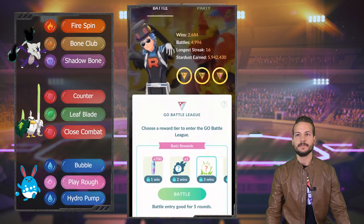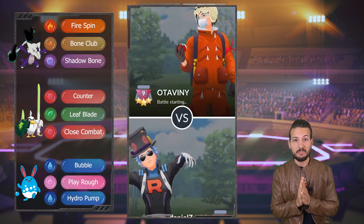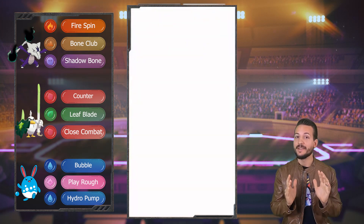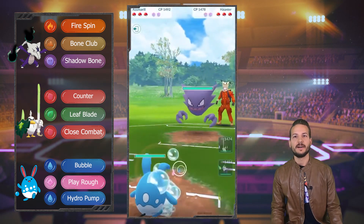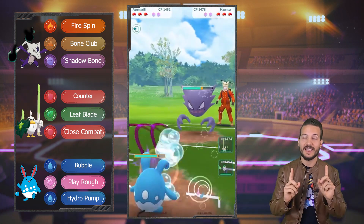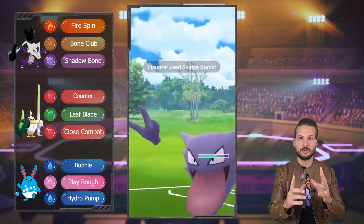All right, so Sirfetch'd — Sirfetch'd is actually pretty sweet in Great League. It's super glassy, but it is fun, and I love fun. So this is not a great lead right off the bat. We don't have Ice Beam, so we're gonna take longer to get to the Play Rough. We're gonna have to shield a Sludge Bomb. And I think this is a Sludge Bomb, so I'm shielding — and it is a Sludge Bomb.